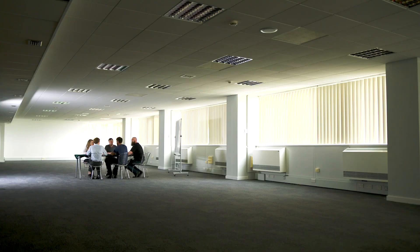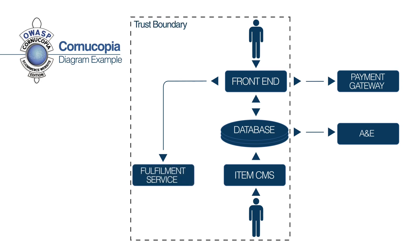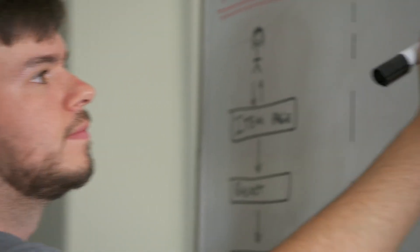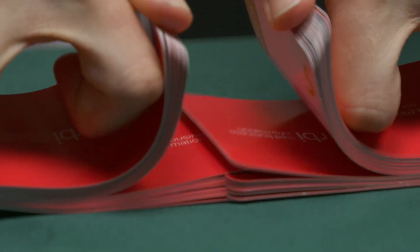At the start of the game, two components are introduced — high-level diagrams that relate to the system being discussed. One is an architectural diagram showing the components of the system in place, such as the web server, the application server, and the database server. The other is a basic data flow diagram showing the communication between components. These diagrams may be annotated during the game. Once the relevant diagrams have been drawn on a whiteboard and the team has been walked through them, the cards are shuffled and dealt until evenly distributed.